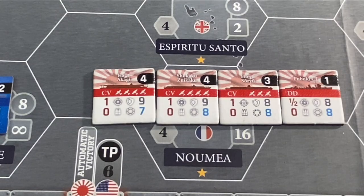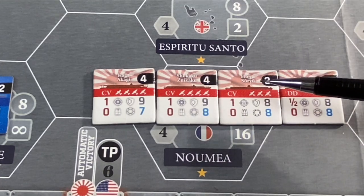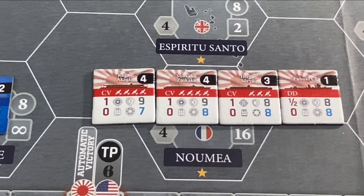Here we have the Kido Butai stationed in Yokosuka, Japan at the start of the war. We have what amounts to six aircraft carriers — the best Japan has, very fast ones and pretty fast ones. We want to put one destroyer there, and the reason is that American submarines suffer a minus two on the first turn but get a plus one if there are no destroyers present. The base to-hit number is a five or six on a six-sided die. So as long as we have one destroyer in the task force, it is invulnerable to submarine attack on the first turn — which is a good thing for the Kido Butai.